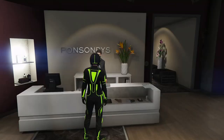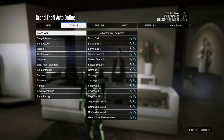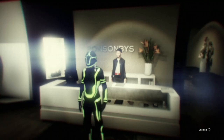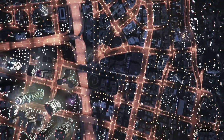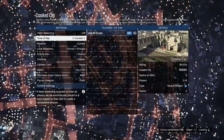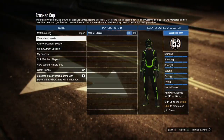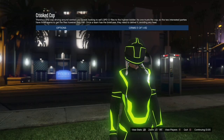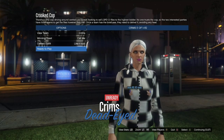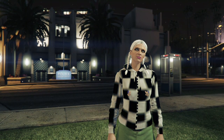Back out, hit your pause button, go to Online, go to Jobs, Play Jobs, Rockstar Created, go to Versus, and start up Crooked Cops. When you start Crooked Cops, make sure you put the clothing on Player Owned — if you don't, the glitch will not work. Invite either one friend or one random. When you get loaded into the job lobby, go down to Owned Outfits, hit right on the D-pad only once, and then ready up.